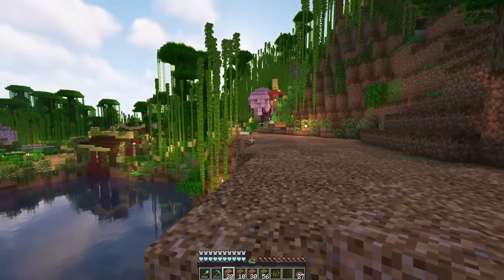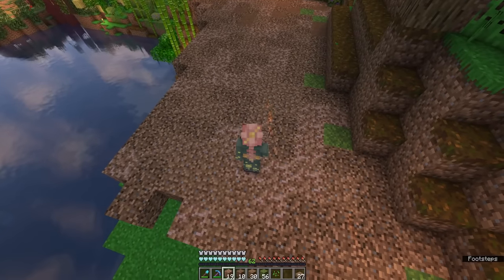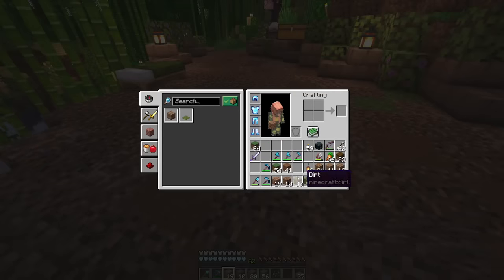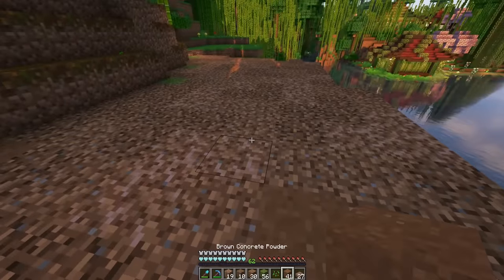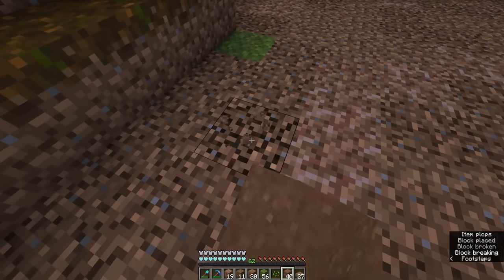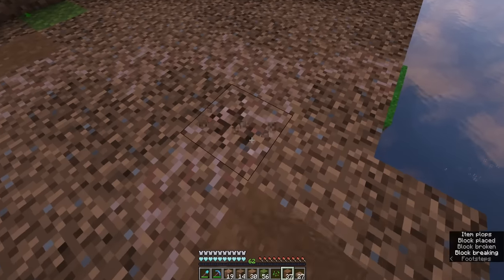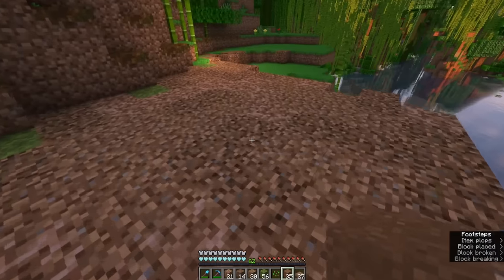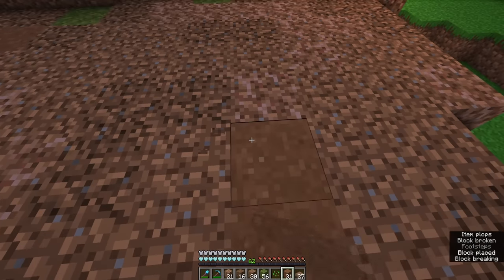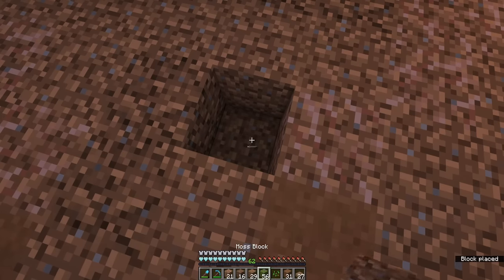We also need to terraform this whole edge here, but I'm gonna do that once the path is figured out because I might cut back some of this again. But I think this is looking so good so far. We do need to mix in a lot more of our concrete powder, so we'll add in some of that. We have quite a bit of it over here so we'll mix some of it in. Even just picking up rooted dirt sounds so pretty - such a cool sound.